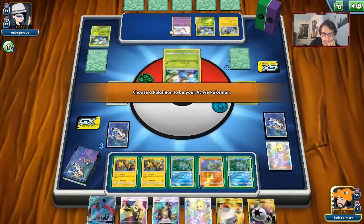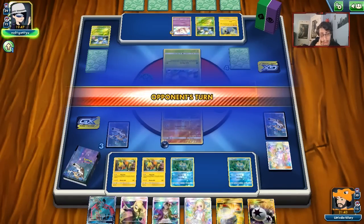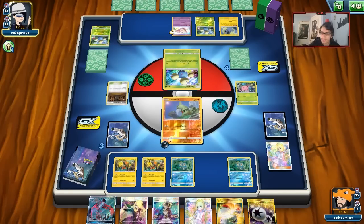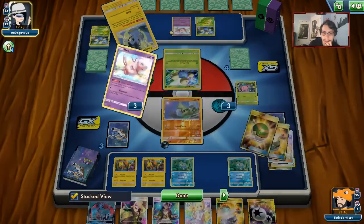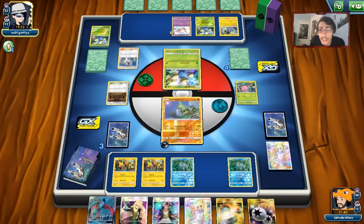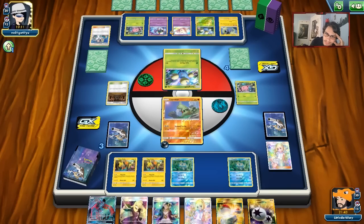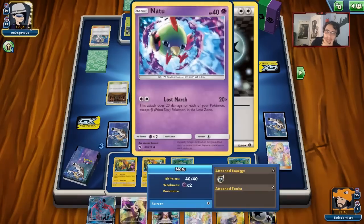They have an Elm's Lecture — that's not really doing much other than maybe getting a Natu with a DCE. I can't really Guzma him out of Trap unfortunately. Unless he doesn't have another Skiploom and he has a DCE — double Frogadier here means we can take out the Natu and the Mew.